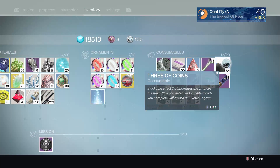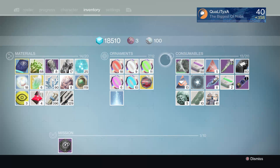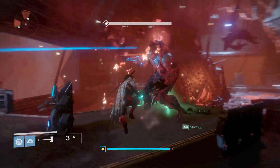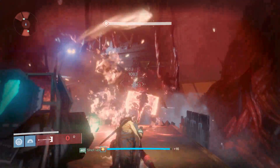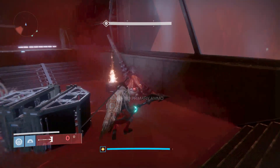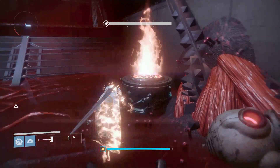Kill one, pop another three of coins, and make sure that you do pop another three of coins, then kill yourself after you've killed the second boss. Make sure to always leave the third one, otherwise you will end the mission and have to restart and go through all of it again.